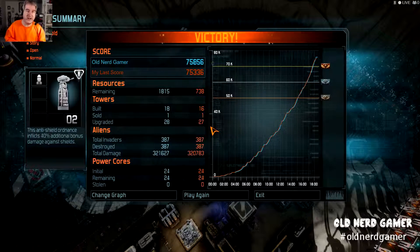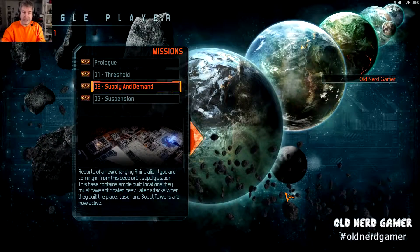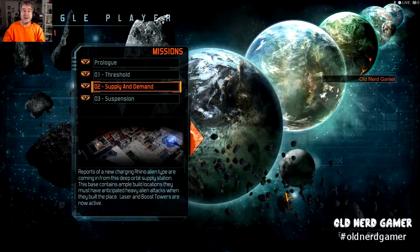As you can see, all our stats are there. Old Nerd Gamer — I beat my last score! I'm not sure how I beat my last score. See, all the intricacies — I haven't quite got the hang of it yet. This is a Steam game, by the way. You can go ahead and get it through Steam — that's how I got it. I went ahead and put the promo code in. The mission summary tells you all this other good stuff. There's Shield Ordnance that inflicts 40% additional bonus damage against shields — more upgraded weaponry I could use. It automatically saves, and we are on to the next mission.